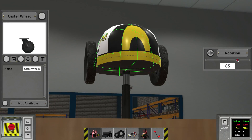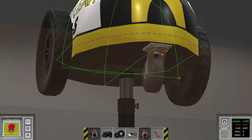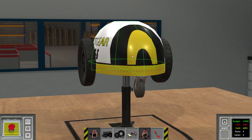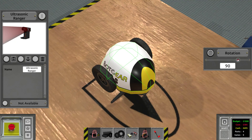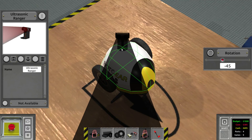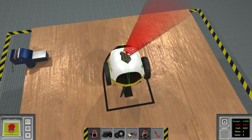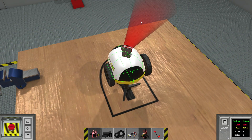We want to rotate the caster wheel 90 degrees so it is fixed. It's a 360-degree wheel and whenever it is facing the wrong way, it will adjust as soon as the logic bot starts to roll. We also need a sensor, of course. We don't want to turn that 90 degrees — we want to go minus 45 degrees. We should be able to detect the wall on the right side and at the same time the wall towards the front.